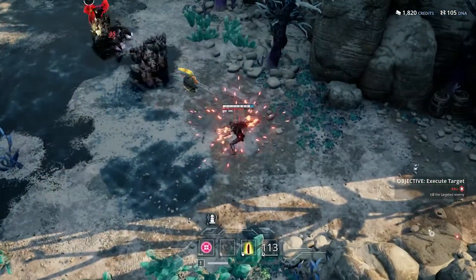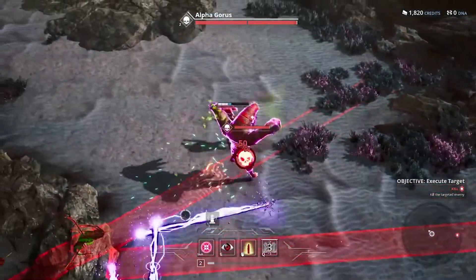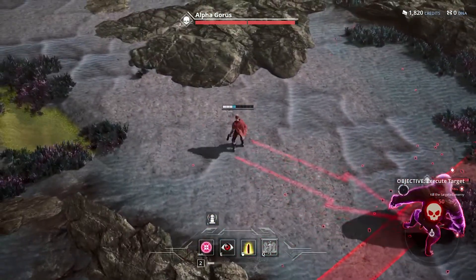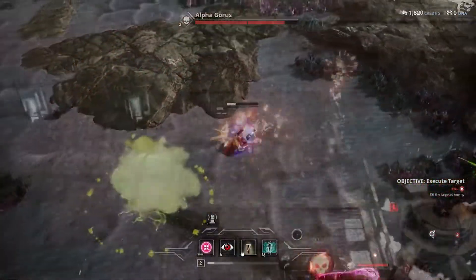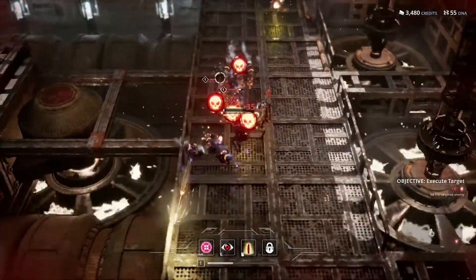Troy is very proficient at clearing waves of enemies while building his focus, and then locating high priority threats and neutralizing them. But don't get too cocky — he has limited mobility and can be easily overwhelmed if surrounded.